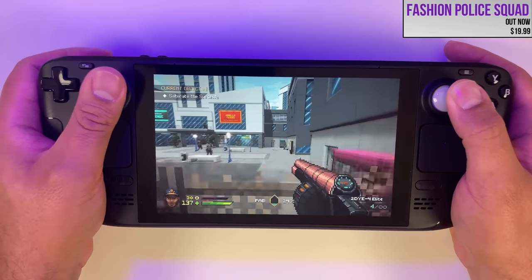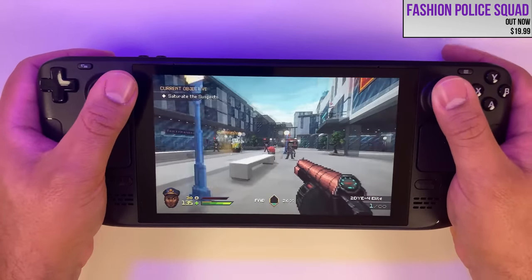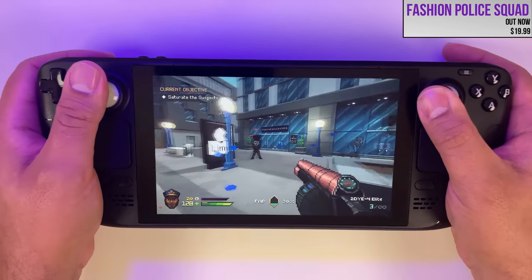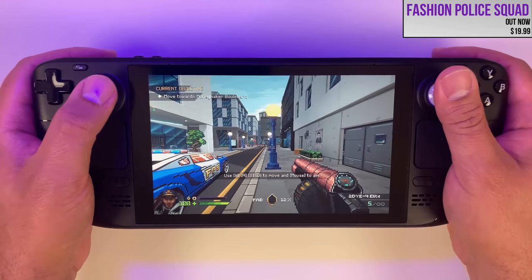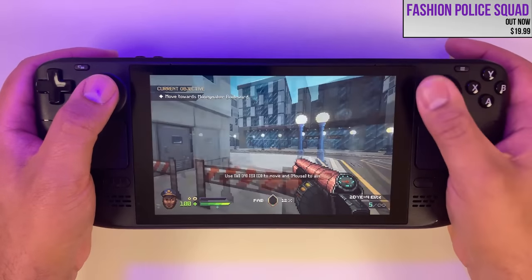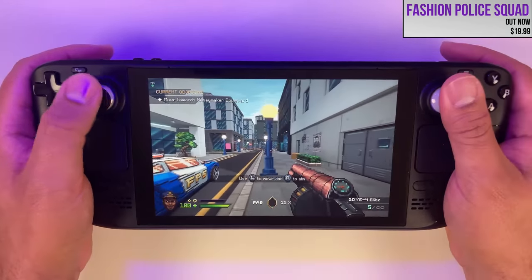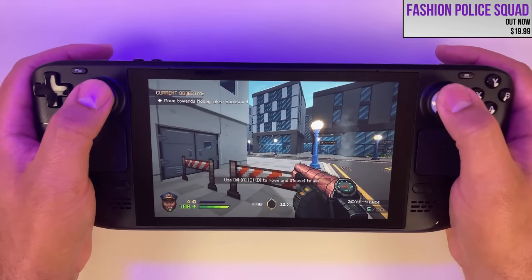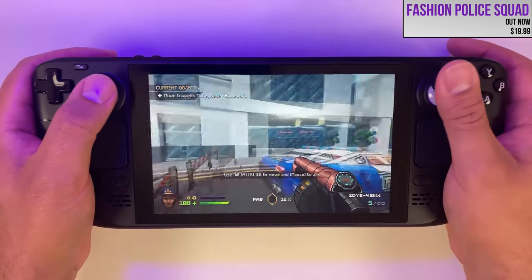For your first time using flick stick, I'd recommend a simpler first person shooter — something like Quake, Turok, or the recent Fashion Police Squad should work quite well. The way it works is that you use the right analog stick for horizontal aiming only. The 360 degrees on this stick map to the 360 degrees of the horizontal screen space. So if you flick the stick down, you do an about face and are now aiming behind you. And if you sweep around the edge of the analog stick, you will similarly do a full turn in game.